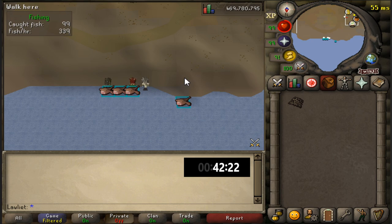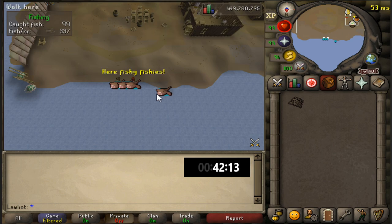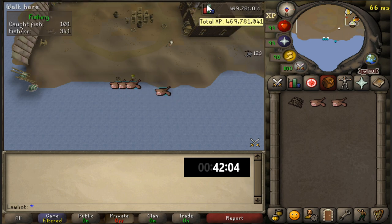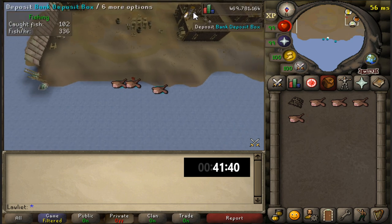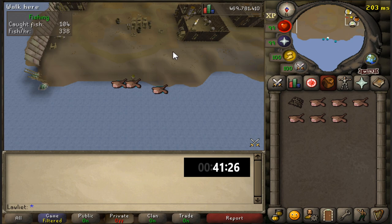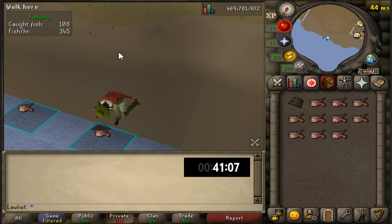A thought just occurred to me as they normally do during these videos. Using the bank deposit box, I find it funny that I throw my raw fish from the sea into that box and somehow they know it's mine. There are plenty of people throwing fish in there, but they know exactly how many to put in my bank account. I like to think there's a banker that goes every night and collects everything, but it's probably a RuneScape magic thing — fish just teleports to your bank instantly. Thanks for stopping by another segment of random thoughts, brought to you by the guy currently fishing monkfish.